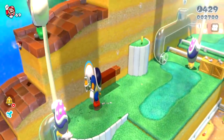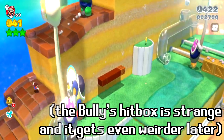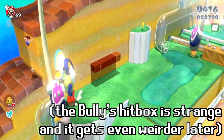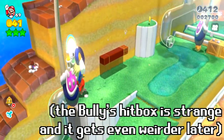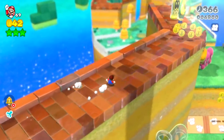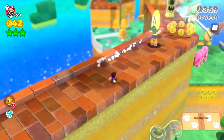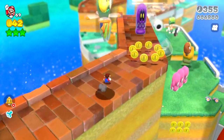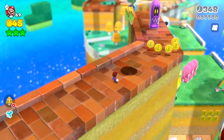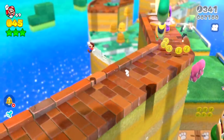Gotta be careful because the Chargin' Chuck can kill me here. The Chargin' Chuck decides to come down — it looks hyper realistic. The bully keeps pushing me back. Those flopper things are so annoying. The yellow Fizzlet — when it stretches down it doesn't actually become flat because it's stretched vertically, that's super interesting to see.